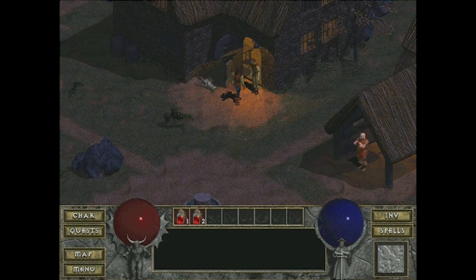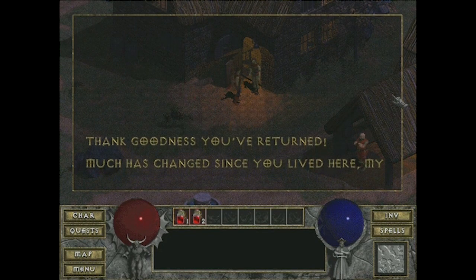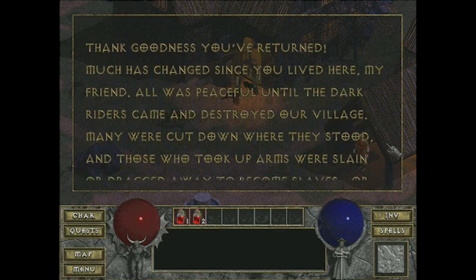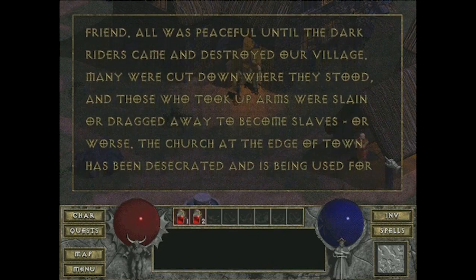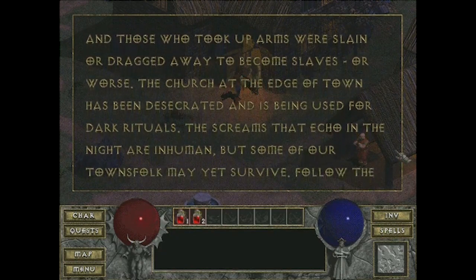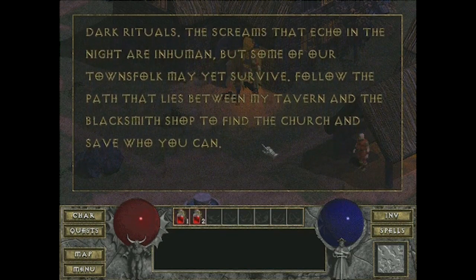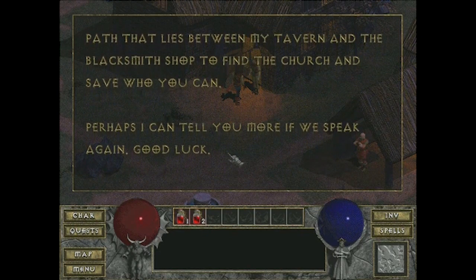I'm checking my weapons here, looking at gold pieces, and oh — here's one character you can talk to. 'All was peaceful until the dark riders came and destroyed our village. Many were cut down where they stood, and those who took up arms were slain or dragged away to become slaves or worse. The church at the edge of town has been desecrated and is being used for dark rituals. The screams that echo in the night are inhuman but some of our townsfolk may yet survive. Follow the path between my tavern and the blacksmith shop to find the church and save who you can. Good luck.'